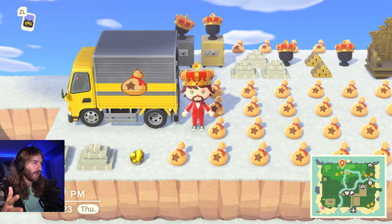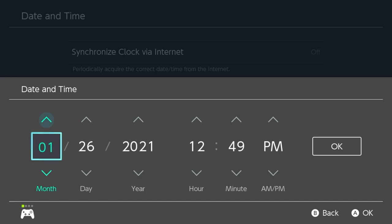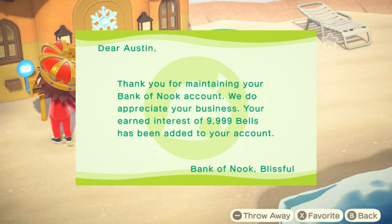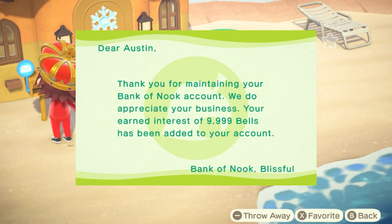The third method is the time travel method. Basically, you time travel one month ahead to generate bank interest. At the first of every month you get a letter from the Bank of Nook showing how much interest you made. This interest does cap out at 9,999 bells — that's the max interest you can get.